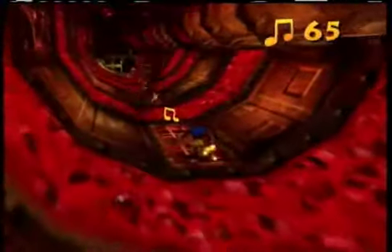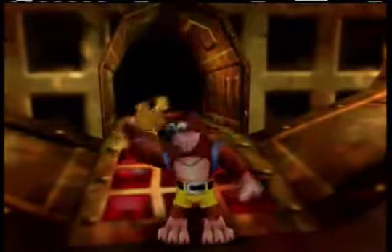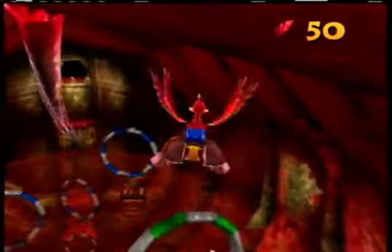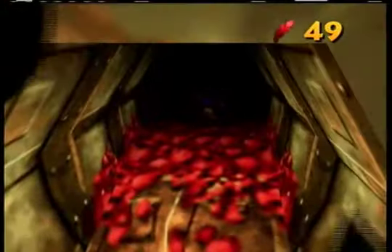Those eyes are just raised up in one of the world areas of Grunty's Lair — you just gotta ground pound those and they give you a Jiggy. If you haven't noticed, each world has a Grunty switch that does something. One part of the video you didn't see was me picking up the Jiggy that got blown out of the cannon in the Treasure Trove Cove area, because I stopped recording before I got that — so you didn't miss too much there. Then leaving that area brings you to the flight pad we can use to get up here.